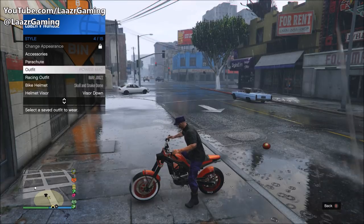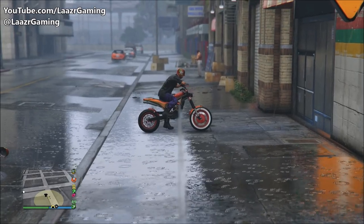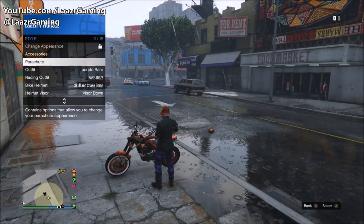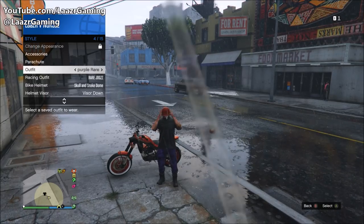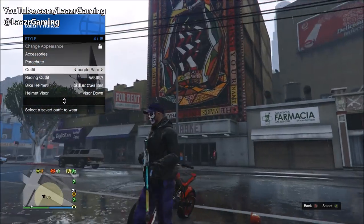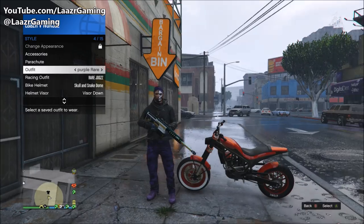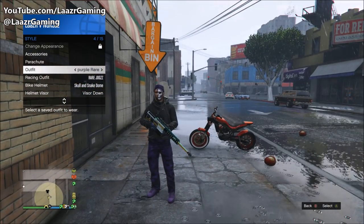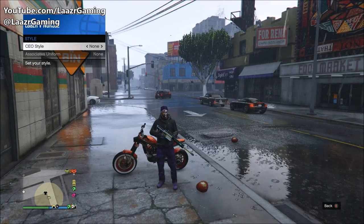For the next part, we're moving the original hat back onto the new outfit. Wear the outfit you saved originally when you first backed out of the Power Mad mission. Get on your bike so your character is wearing the helmet, then get off your bike — as soon as your character goes to take off his helmet, flick back to your new outfit called 'Purple Rare' and your character should now have the hat on the new outfit.